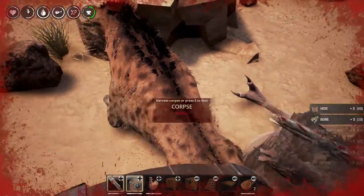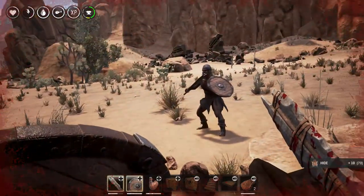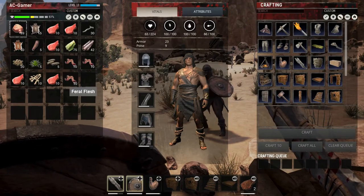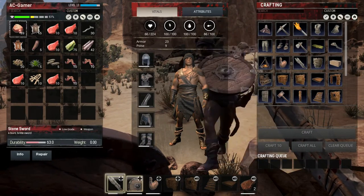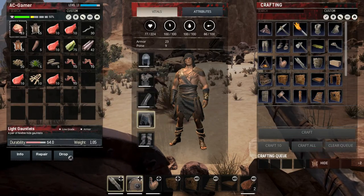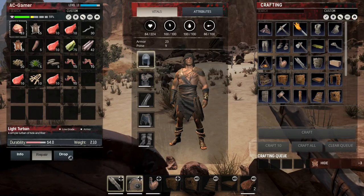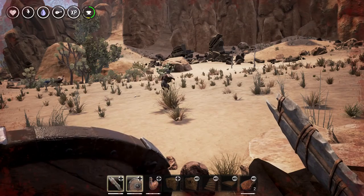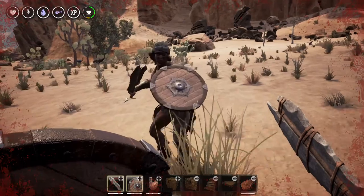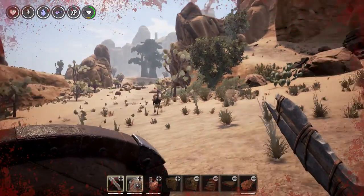Is that a rhino over there? Oh, I think it is. I don't think we want to mess with it — but we're gonna mess with it. How about you get it from behind and I'll get its attention. Oh no, I'm getting lag, I'm attacking — I missed him! What up, rhino? Oh, is he killing me? Oh look at that — we own that dude! We killed a rhino!